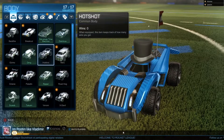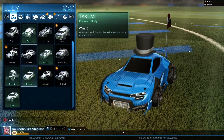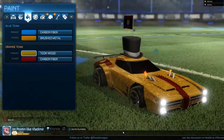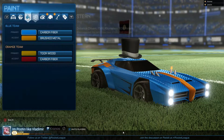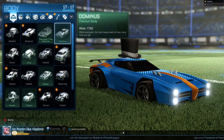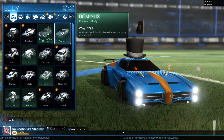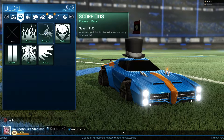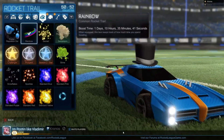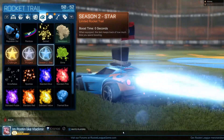There are some new cars. As far as I know, they aren't available yet. There are a couple of brand new, never-before-seen cars inspired by the new map Neo Tokyo — they're called Esper and Masamune. They'll be available July 18th on the digital versions. And then a couple of classic cars from the SARP pack called Aftershock and Marauder, also available on the 18th, along with new decals for those vehicles.